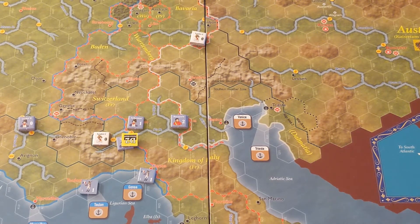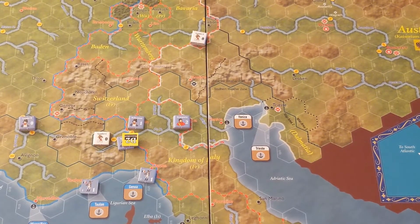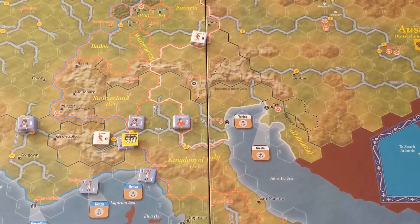I need to place the French replacement leader. I'll use Leader F, a zero-rated leader, and place him here so the French can funnel troops forward. That takes care of the leader replacements. Now we have the Austrians — Leader C is at Turin, and first we're going to do their attrition.